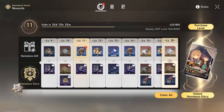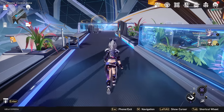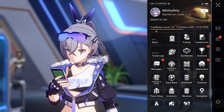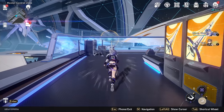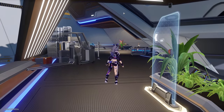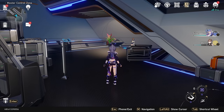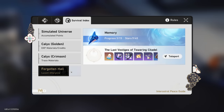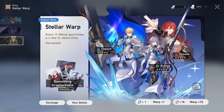How close are we to being able to do a 10-pull? Six away — unfortunate. I think we're still able to finish that off though. If we're able to get to Trailblaze level 24 and 25 today — how do we do that? By doing missions of course, and using our Trailblaze power. I actually already have 180 Trailblaze power, so if I just spam use it on some Calxes, I should hopefully be able to hit level 25. Then we can do an absolutely huge 10-pull on the Stellar Warp banner.